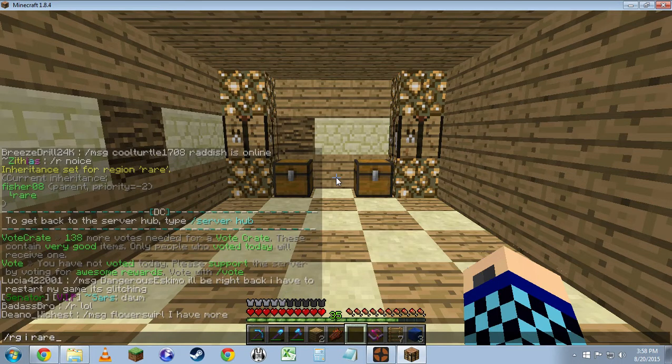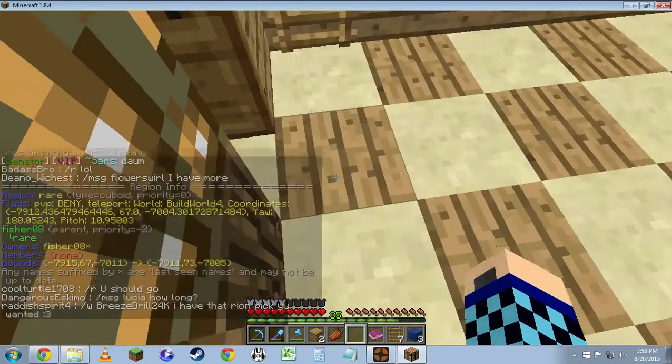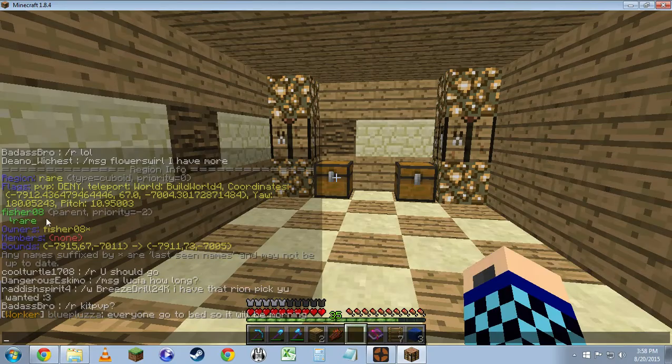RGI — RG information — rare. It shows owners: fisher, rare, PVP. It tells you where it's at, and then it tells you the parent.